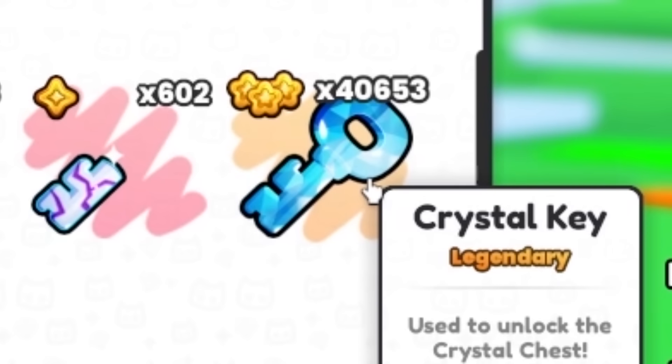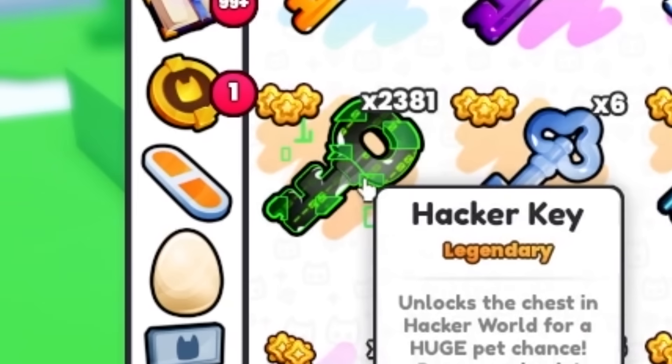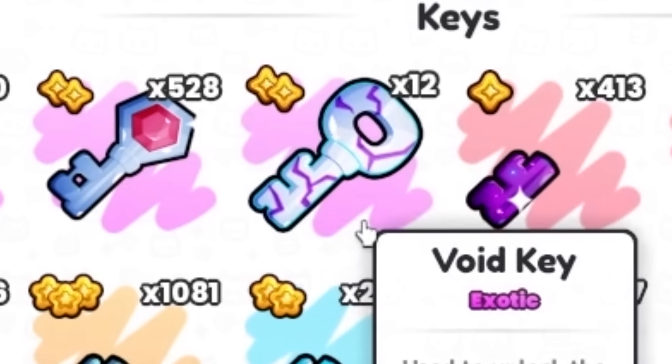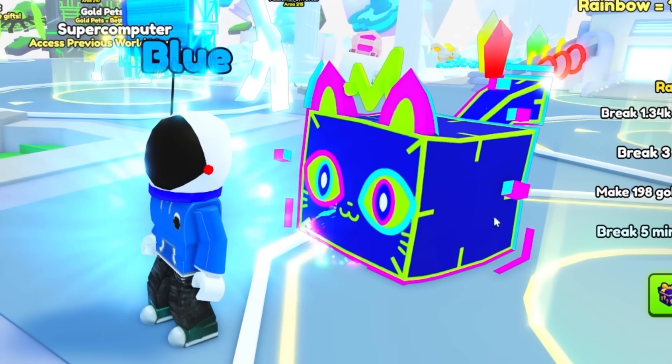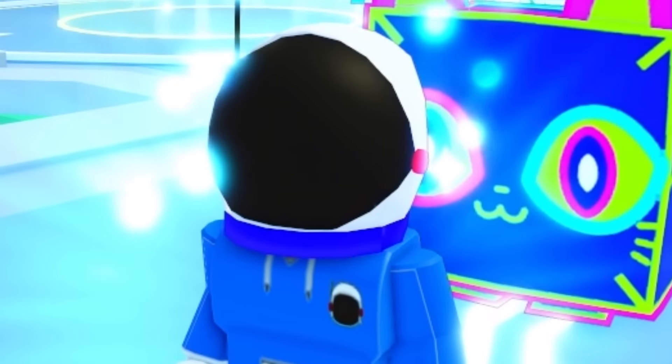I have 40,000 crystal keys, 16,000 tech keys, 2,000 hacker keys, and 12 void keys. I'm going to start with the void keys because that's going to go quick. I can use these void keys right at this void chest for a chance at this holographic cap. I have one — I bought this one — but I want to see if I can get some free ones.